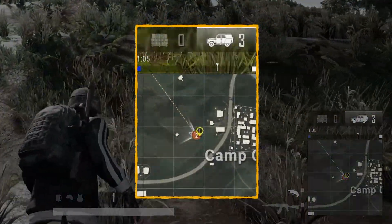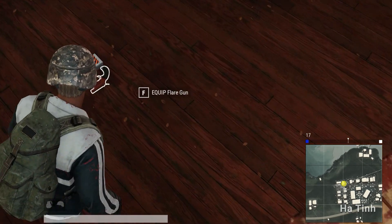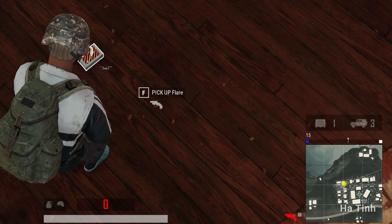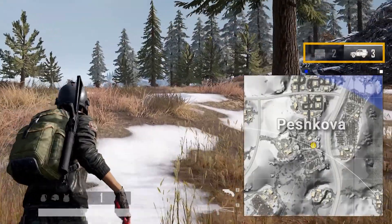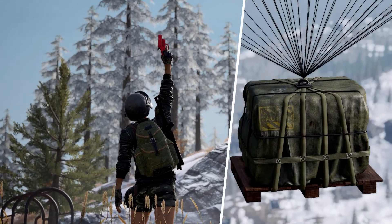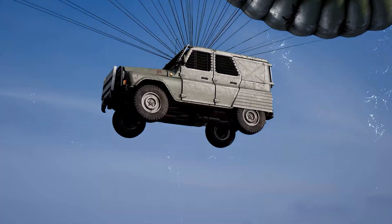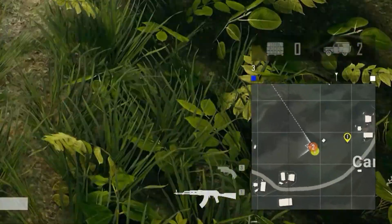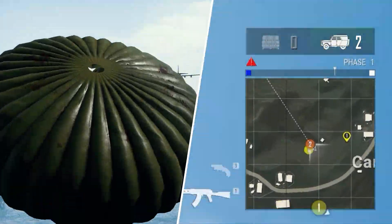The Flare Gun UI still lets you know which packages are available to call, but won't appear above the minimap until you have a Flare Gun in your possession. This indicator will now also highlight which package will be called, which is still determined by your location. Flares shot inside the white circle will call a weapon package, while flares shot outside the white circle will call the armored UAZ. The UI will flash as a confirmation when you successfully fire a flare, indicating that your package is on the way.